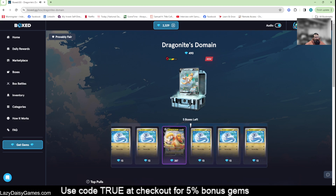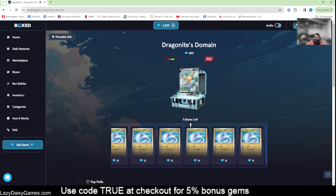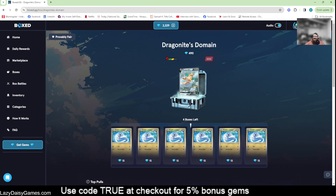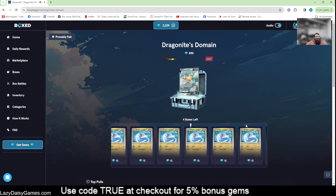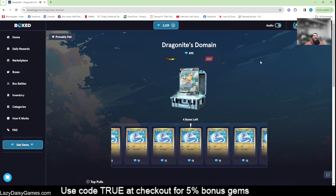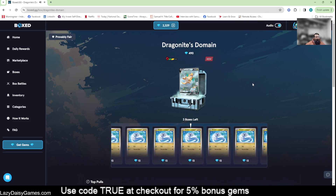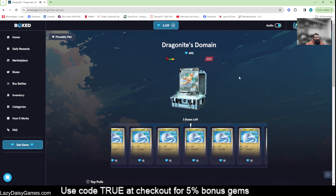All right, box number one is a Dratini. That's fine — we expect that, we expect lots of Dratinis out of this. Oh, a solid orange run going by — a second orange on that Dragonite GX — and we're hitting Dratini again. Not so great so far. Let's see if we get something that's not Dratini. Three Dratinis in a row — this is always the risk here.